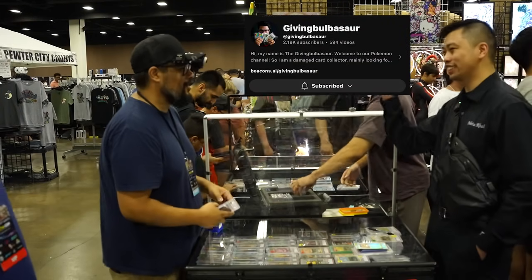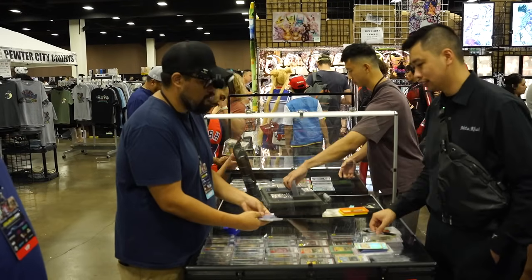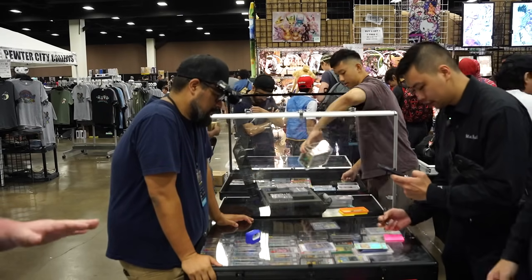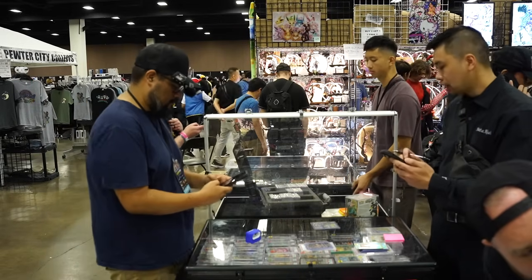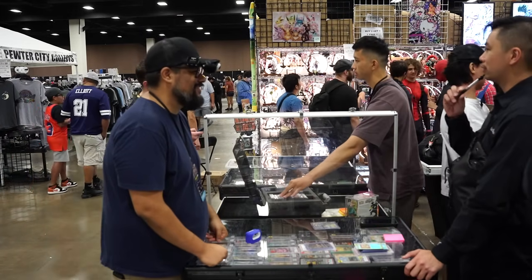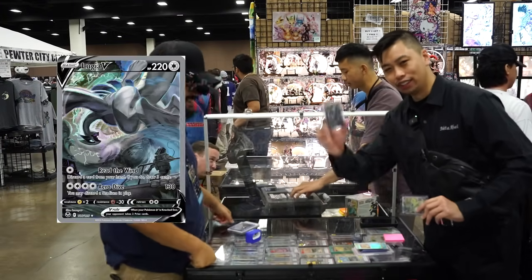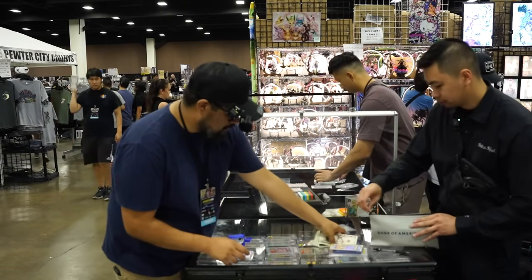Checking out the setup — buying at 70 to 90% this morning. Interested in a Lugia V — market around $190, and Tornadus Alternate Art. Calculating: $160 plus $190 is $350 — buyer asks for $10 more, settling at $285. We're getting the Lugia V Alternate Art and Tornadus Alternate Art for $285!